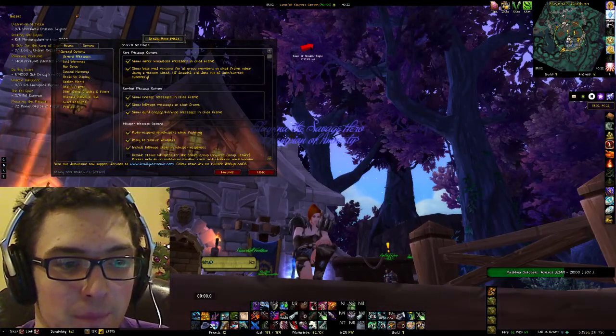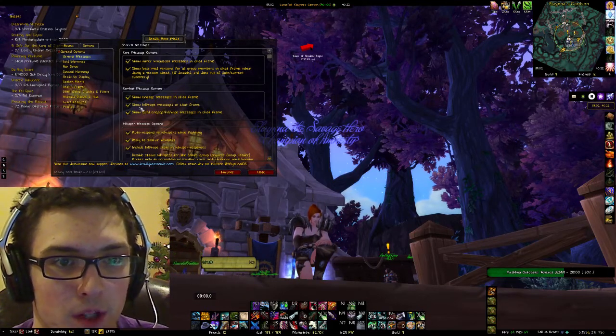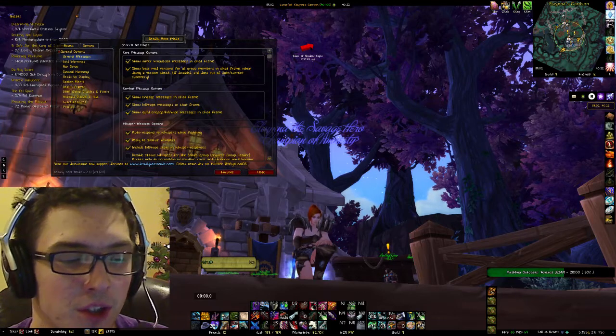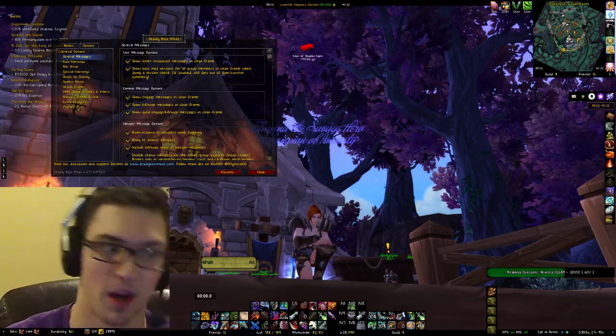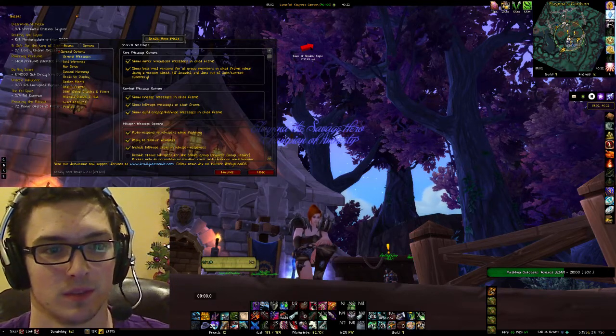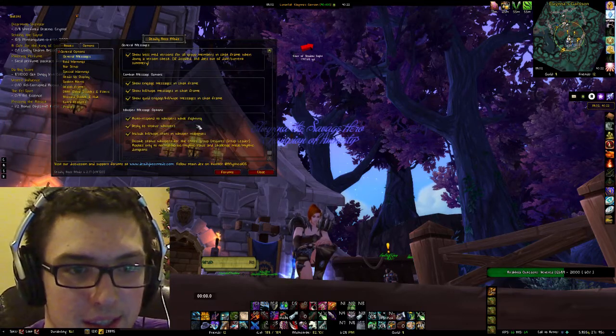You can show engaged messages in chat and show kill white messages in chat. Show guild engage — it'll just show up saying the guild has engaged, for example Hellfire Assault. That's all it'll show: what difficulty and how many people are in it. It's pretty easy.